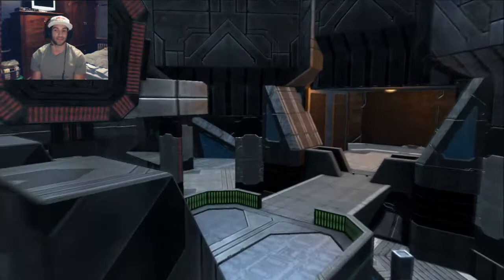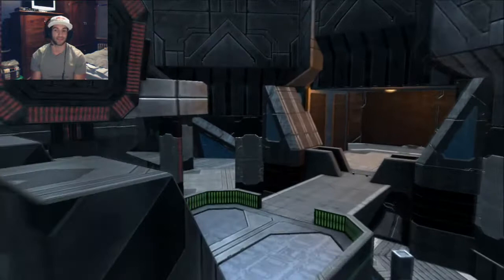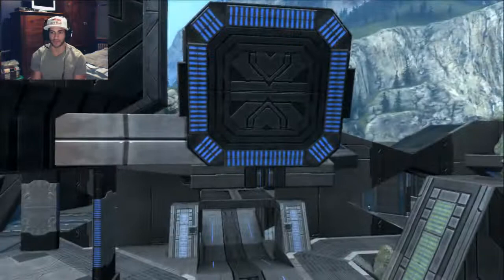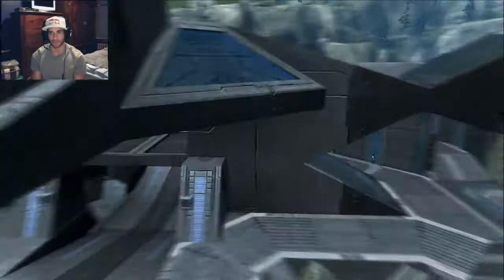Nexus is a symmetrical map, but the only difference is that in the playlist you're usually only playing King of the Hill. You're going to say red or blue base, which is very easy because red base is all colored in red — you can see it's got red all over it — and blue base has got blue all over it no matter where you look. Let's start with blue base; once you know blue base, you know red.